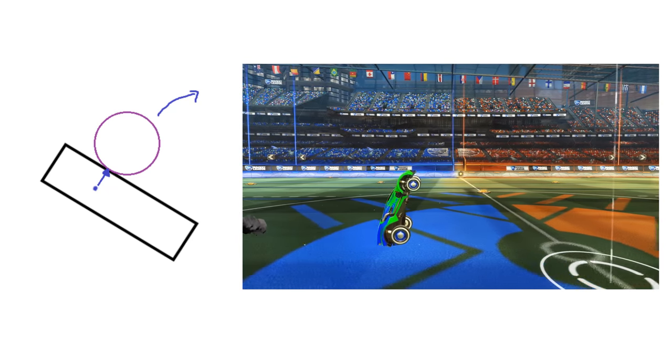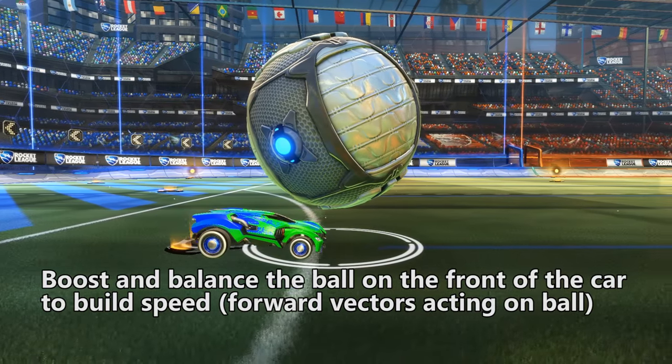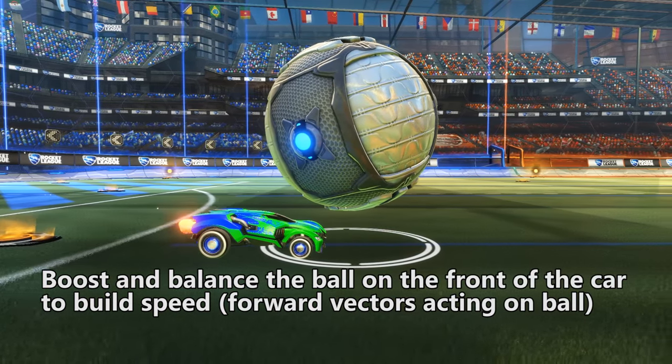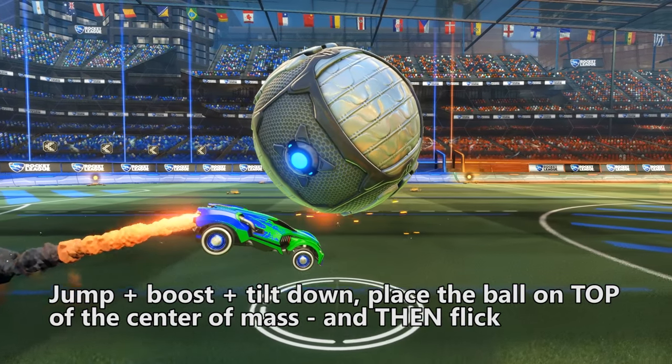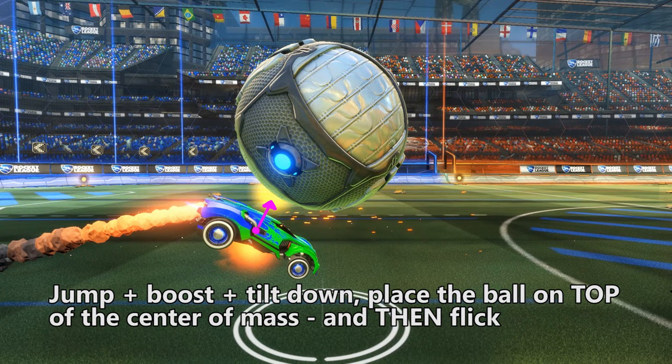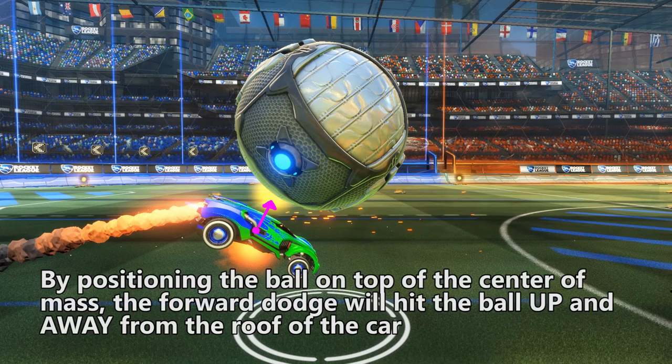It sounds overly difficult, but in practice it's really not. Let's take a look at that same clip again. We're going to boost and bounce the ball on the front of the car to speed it up. Then we jump, boost, and tilt down. Just angle that car and position the ball on top of the center of mass, and then you flick. By positioning the ball there, the forward dodge will hit the ball up and away from the roof of the car. This is how you get a powerful delayed flick.